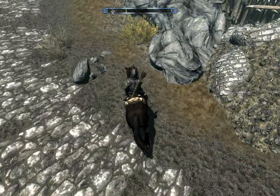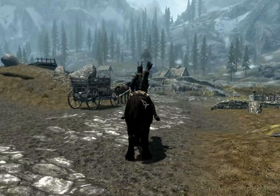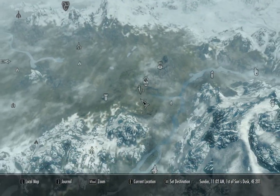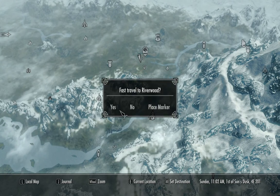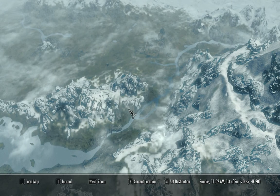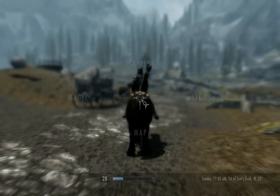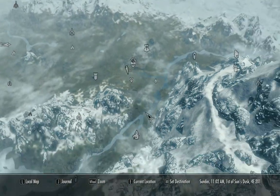The nice thing about a horse is you can run around while encumbered — it doesn't affect your encumbrance at all. And the beauty is you can quick travel while on your horse, even while encumbered. Let me just show you one more time. 742 out of 355, going to map, hit up Riverwood, and boom.